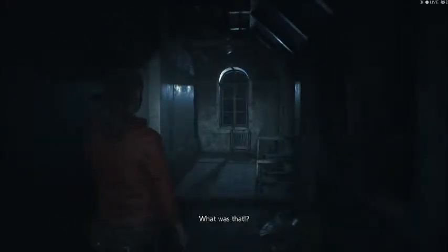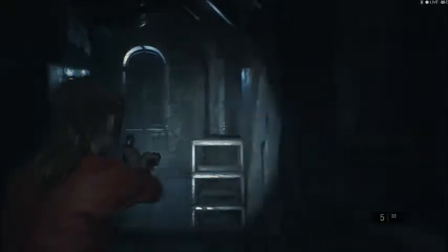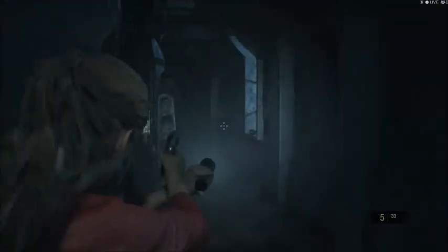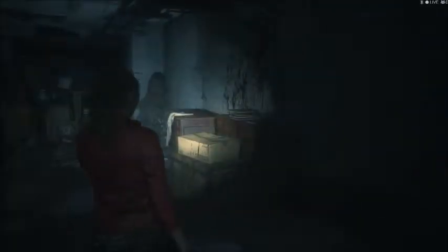What was that? Just might be where we decided to introduce the licker in this version. It appeared to be a shadow going across the window here. Looks like so many areas of the station are being renovated. All the areas that were walled off with a bunch of junk — obviously that was when whatever survivors were here were holding out against the attack. I was thinking I could break that crate, but this doesn't seem like the appropriate game for that.